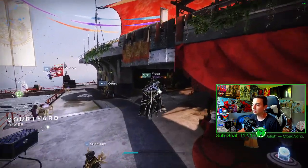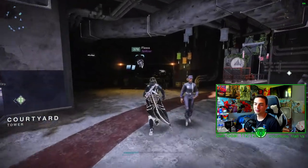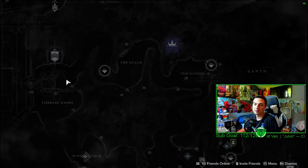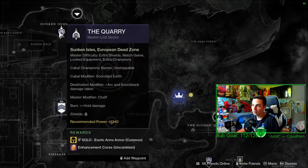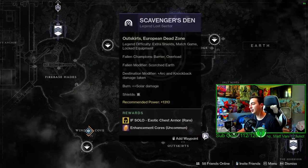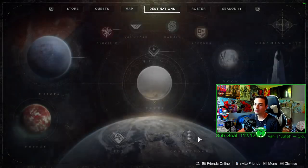The Lost Sectors are going to be on the EDZ. We have the Legendary Master Lost Sector at 1340 for exotic arms, and 1310 for exotic chest armor.